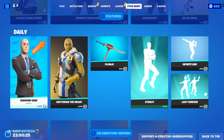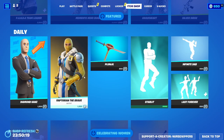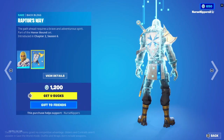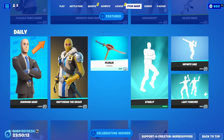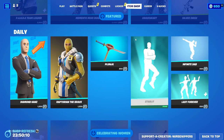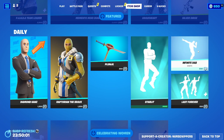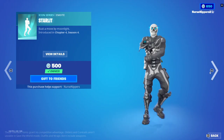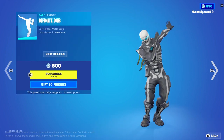Diamond Hans is back with the Gaines Back Bling. The Raptorian Brave comes with the Raptor's Way Back Bling. Then we've got the Plungeaw Pickaxe. Of course the Starlight Emote, which was gifted to me by my new grandma. Infinite Dab. Good, I've got copyright turned off. We've got Infinite Dab.